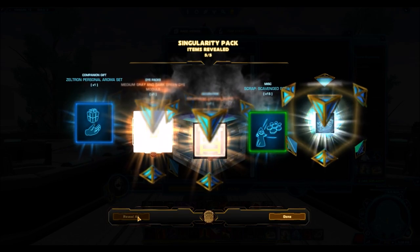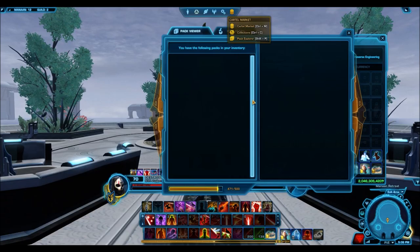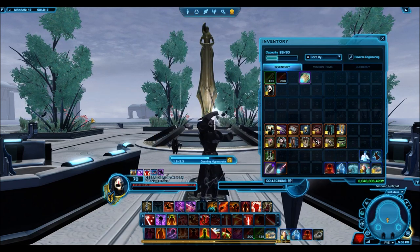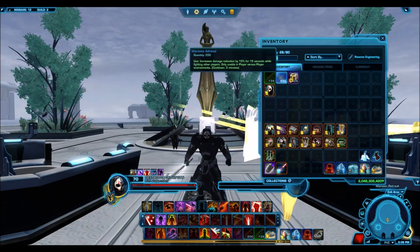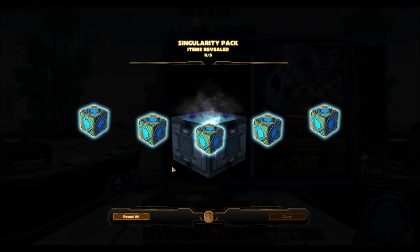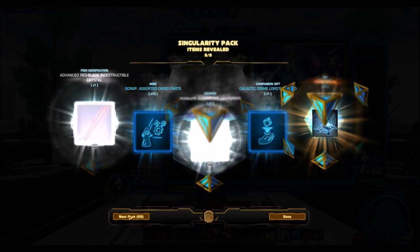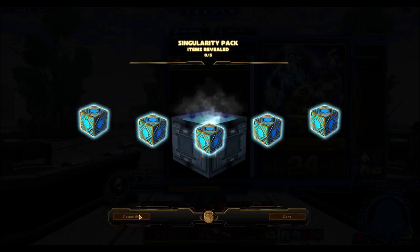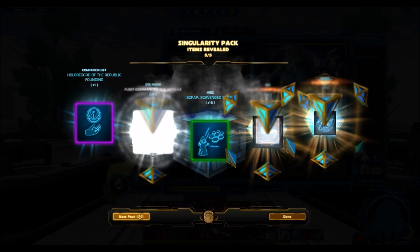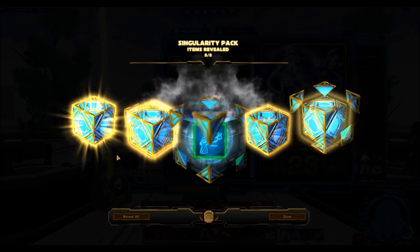No platinum from the first hyper crate. Maybe we'll get luckier with the second one. We got four gold items from the first crate — that's pretty good, three is the average. A lot of people have commented saying they get five, six, or seven gold items, but I honestly think they're just lucky. My average has always been three to four gold items per hyper crate.